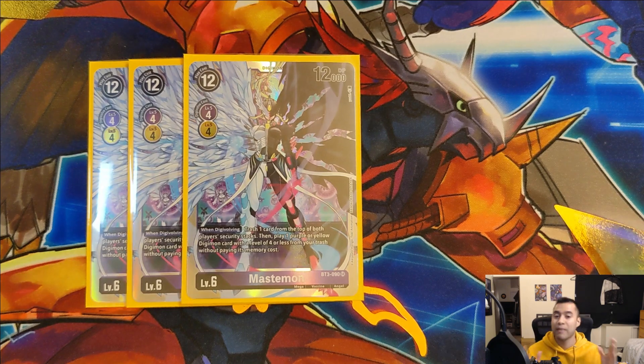Digivolving for four is a little bit expensive, but in my opinion the value she brings to the board when she comes out is so worth it. When she's digivolving, you are able to trash one card from both your own and your opponent's security. That is super awesome - trashing it means that even if it's a super obnoxious card like Gaia Force, Hammer Spark, or Flower Cannon, it's still not going to go off. Even if your opponent had an Omnimon sitting on top, that card's gone. And it means that even if your opponent does take her out on the next turn, she has already done the damage - your opponent lost a security, and if they did take her out they had to use one of their cards to do it. If they don't respond, now she's a 12,000 body on the board, still able to take care of a majority of Digimon who aren't level sixes or sevens.